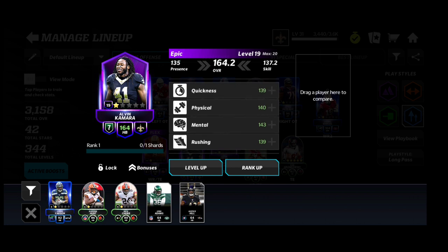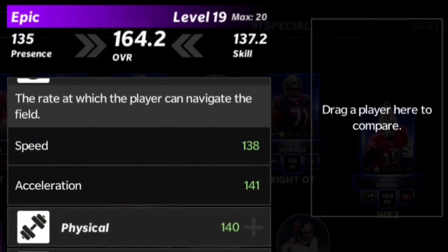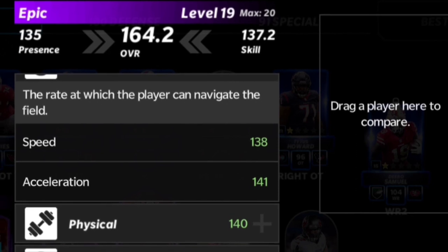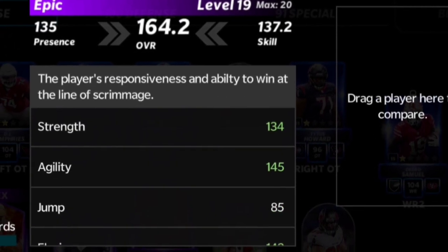When other cards come out for Team of the Week and they're on my team, I can go ahead and drop a gameplay video for that card. But besides that, Alvin Kamara has 139 quickness, which adds up to his 138 speed and 141 acceleration.